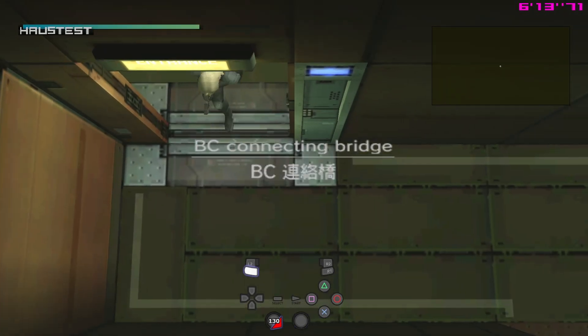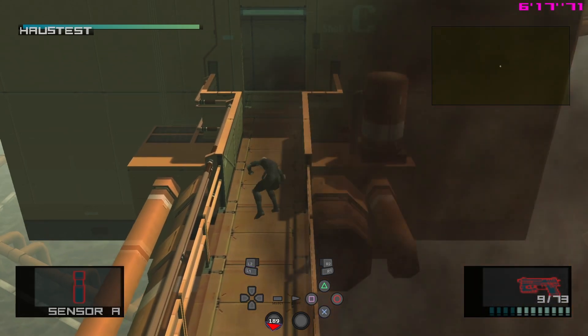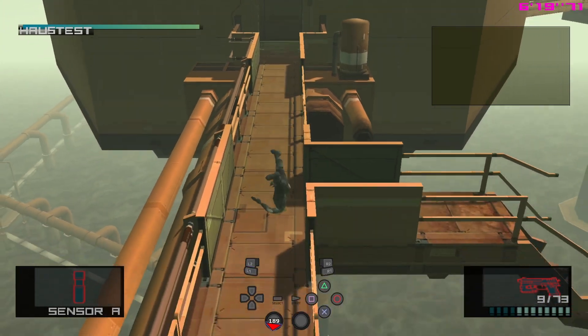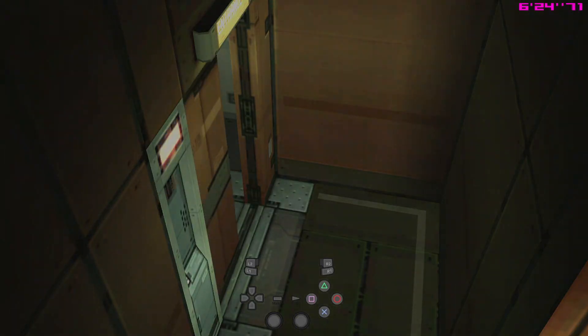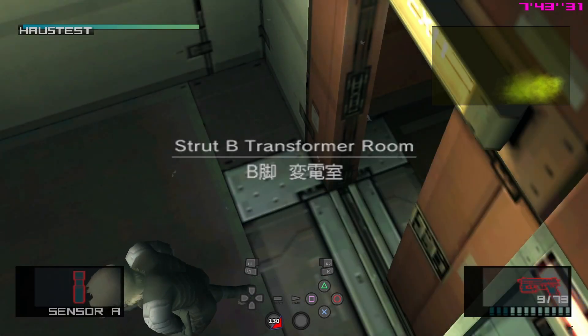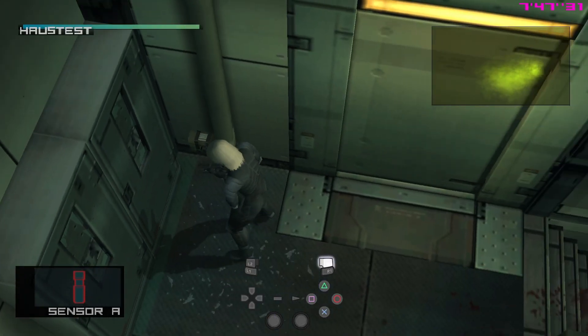After you've met Stillman and you defuse the Strut C bomb, you absolutely have to make sure to shoot at this cypher — you do not want an alert here. Grab the chaff grenades now if you haven't gotten them already before going to Strut C. In Strut B, defuse the bomb as usual. There's a tough guy and a regular guy — compared to Very Easy, they basically swap places.